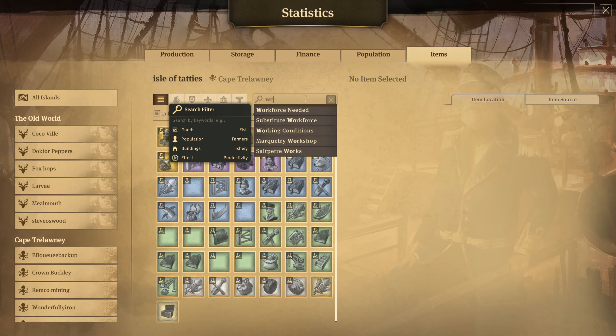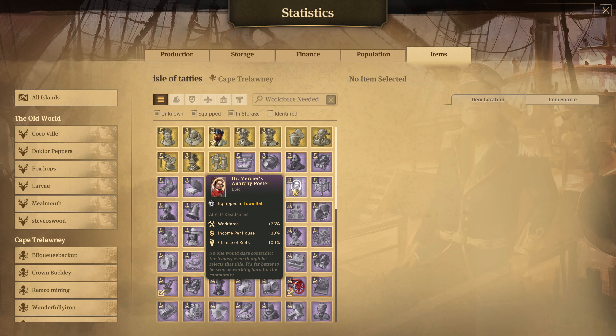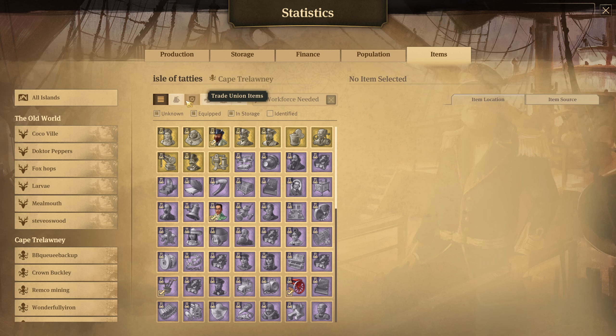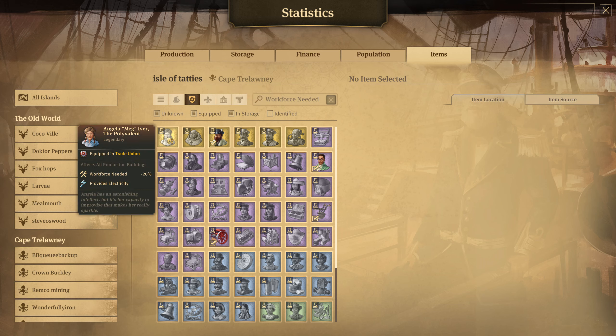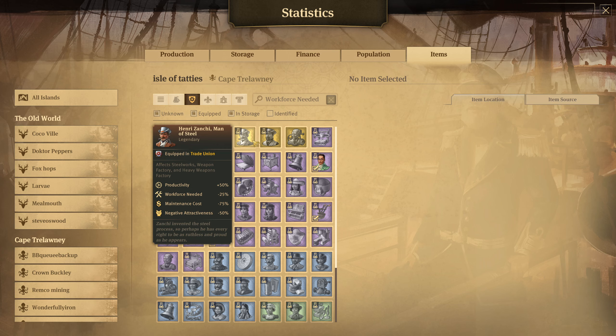Alternatively, you can search for 'workforce' and this will bring up all items in the game that can have an effect on working force. Be careful though, because this brings up all items whether for production lines or your town hall, which can have a positive or negative effect. To make sure you're looking for trade union items specifically, you can filter by item type up here - trade unions, harbour master offices, town halls, cultural sets, or ship items. Trade union items are the ones that will affect production building working force.